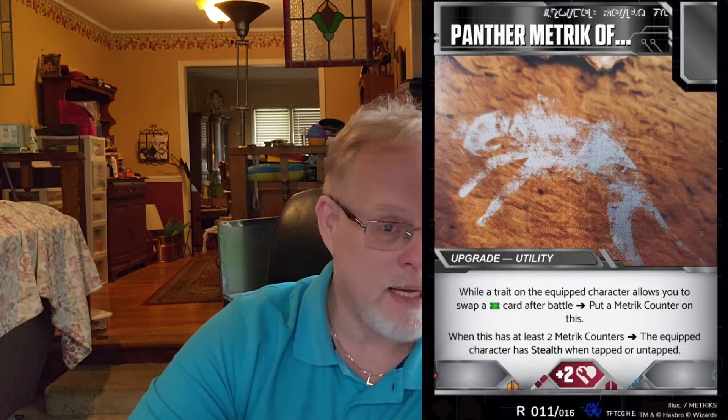Let's look at this: while a trait on the equipped character allows you to swap a green pip card after battle, put a metric counter on this. It's easier than you think. So looking at these cards, this makes 16. The Bestial Metric of Growth has the fist on there for melee — it's an armor card. If you have the Panther Metric on a melee character and you battle — attack or defense — and you flip the Bestial Metric of Growth, you can get that on the swap because it's a melee character. Then you're allowed to put a counter on this Panther Metric card.